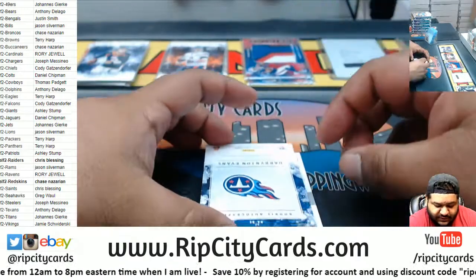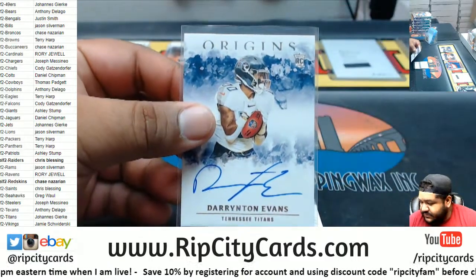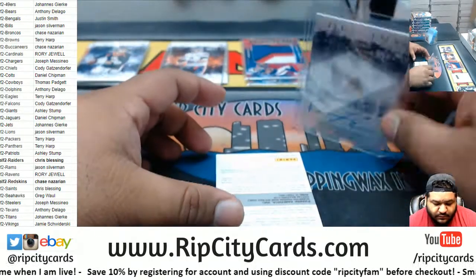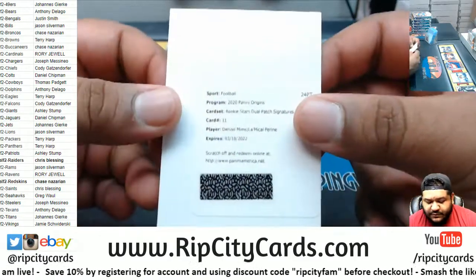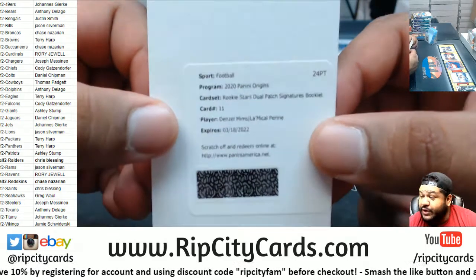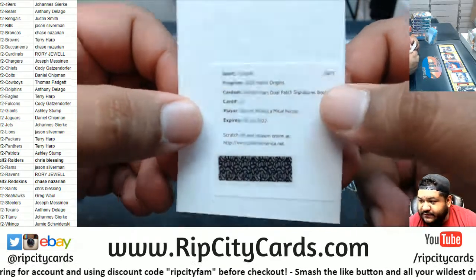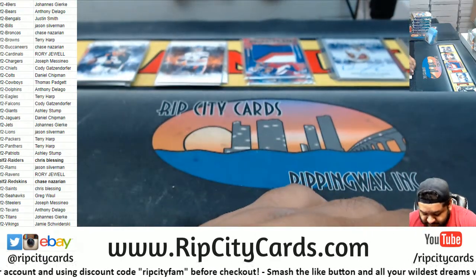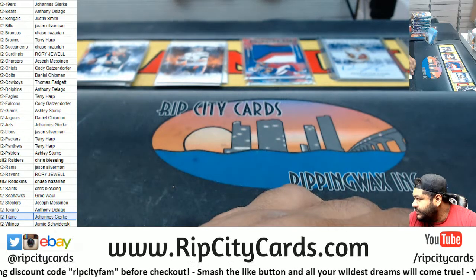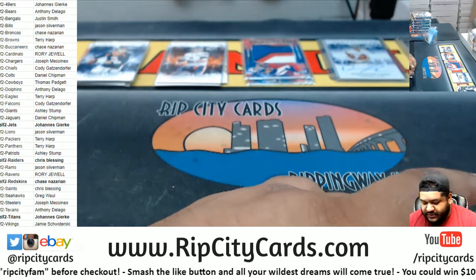That's what the patches are supposed to look like. Darrington Evans rookie autograph for the Titans. Redemption for Denzel Mims and LaMichael Perrine — Rookie Stars dual patch signature booklet for the Jets. There you go. Titans on the board. And the Jets on the board. That was a stacked box.